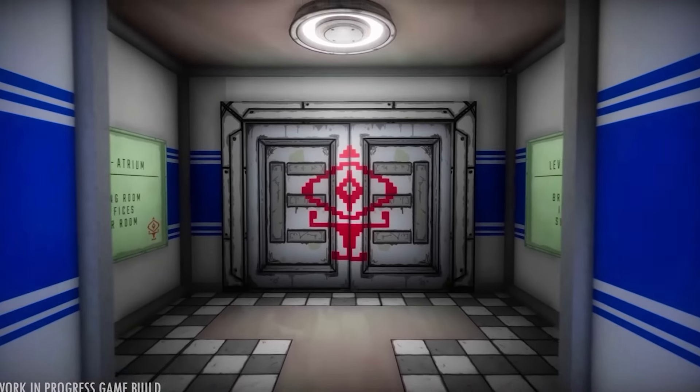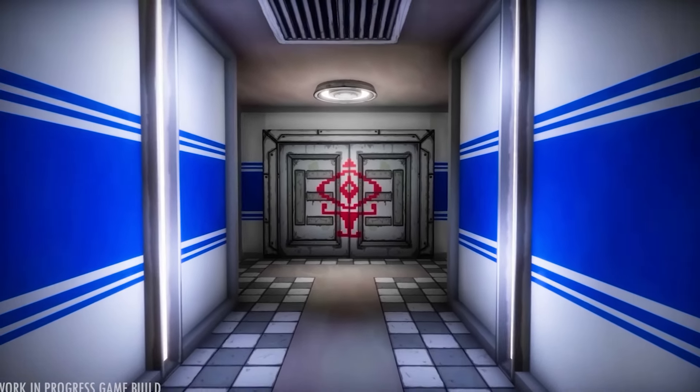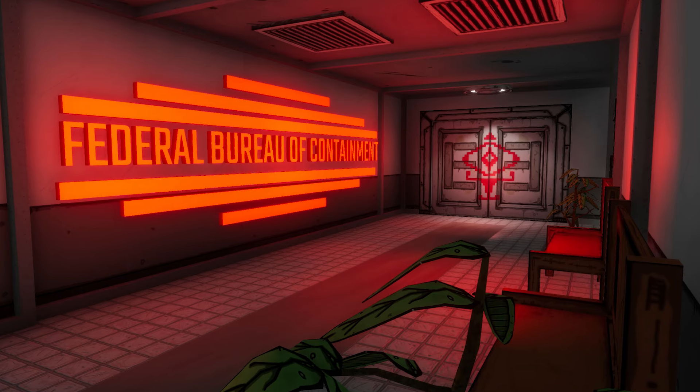Glitched Out tells the story of IT engineer Lex, who wakes up in a government research facility to learn a malware has run rampant. The facility is home to many alien entities who have escaped containment and now stalk our hapless hero through the complex. Lex's only hope is to team up with an AI companion known as Chip and hack her way to freedom. Along the way, Lex and Chip encounter a host of entities, both friendly and hostile, as they seek to uncover the mysterious origin of the security outbreak.